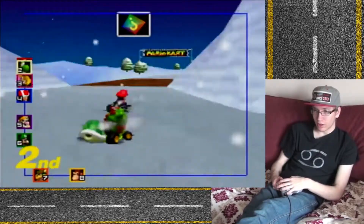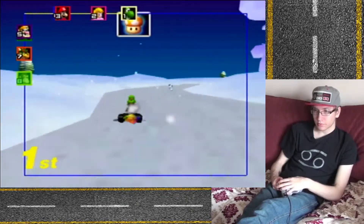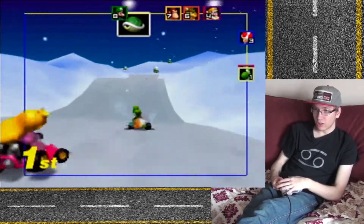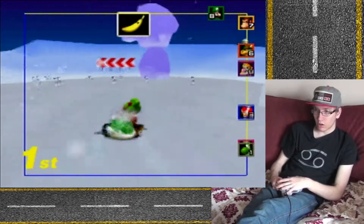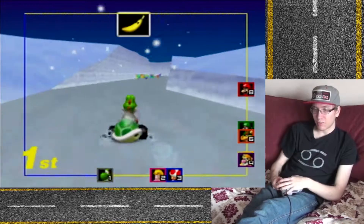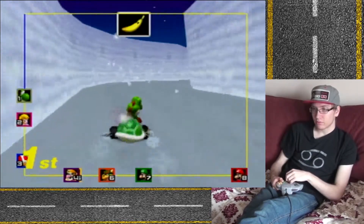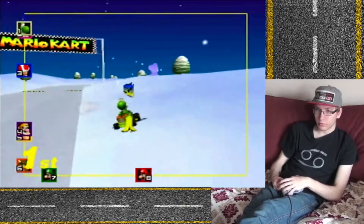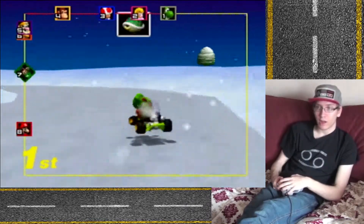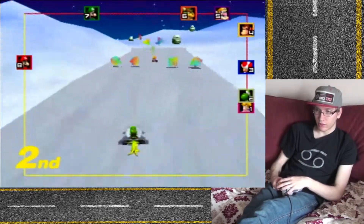This track has the very annoying obstacle of the snowman, which I'm not very fond of at all. But one thing I do like is the fake item blocks here — they actually look almost identical to the real ones. The only difference is that the question mark inside is upside down instead of right side up. Nowadays, like in Double Dash, they color them red so you can easily tell they're fake. In my opinion, that kind of ruins it a little bit — I like that in MK64 they look so similar and it's easy to get them confused.